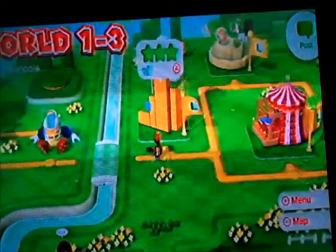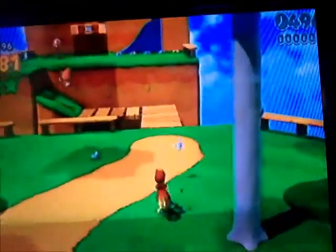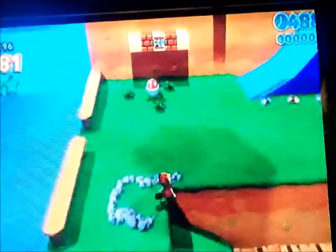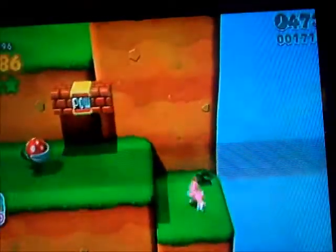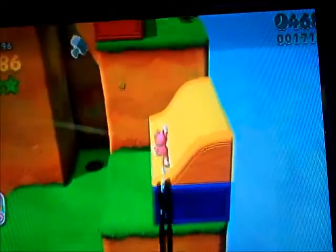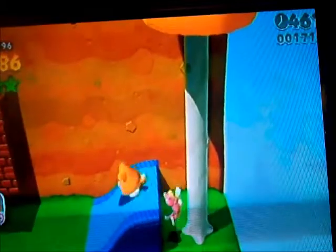Anyway, just first head into the level. It's easiest to do it with Peach. Make it through the level. If you lose your Tanuki, you can exit the stage if you want and your Tanuki will still be there. You have to grab the Cat Power Up, and we have the Tanuki leaf in our item box.